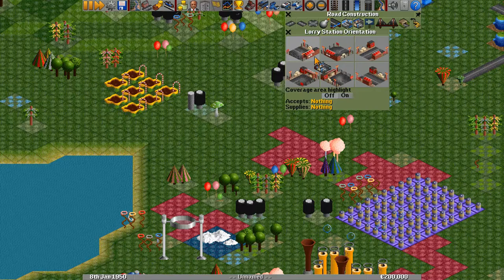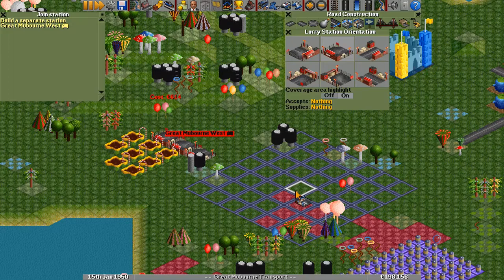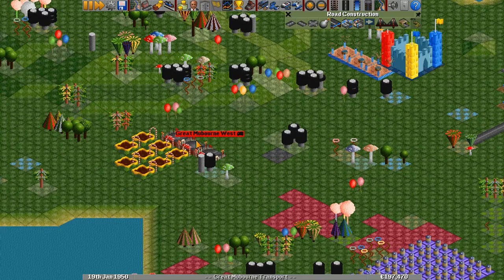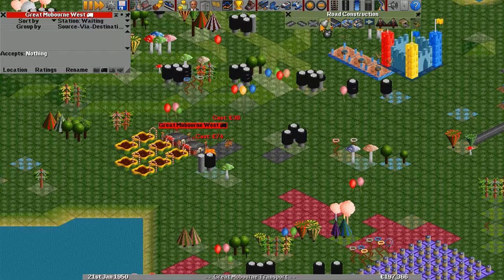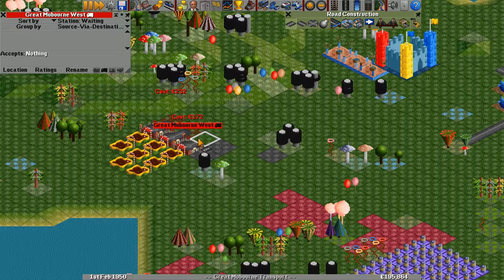We're going to build them right over here. Oh, I want the coverage area, so we're going to build them like this. Okay, so we have this here. Three loading bays — I accidentally demolished some tiles there, but I don't care about using up money here. I'm going to build another one here. Sorry, I just had a bit of a coughing fit, so let's continue on.